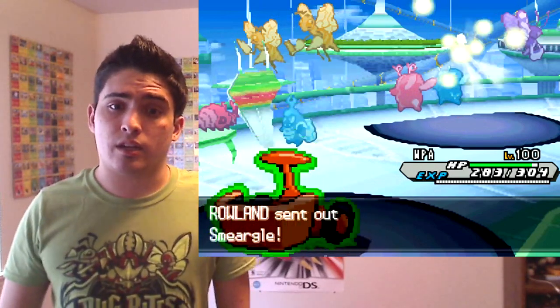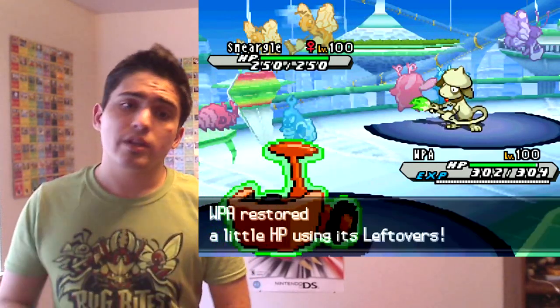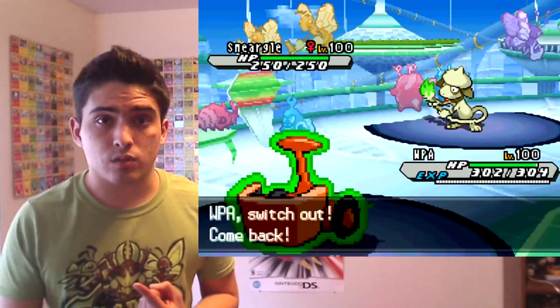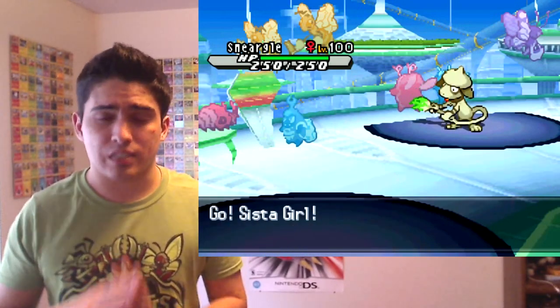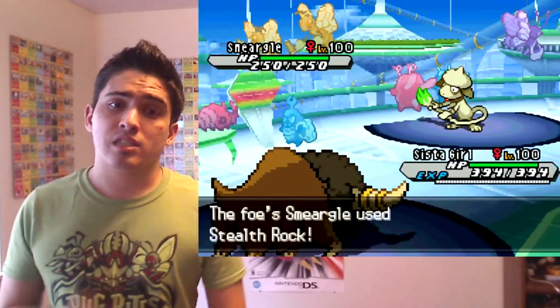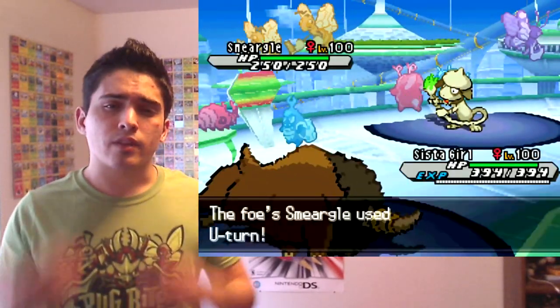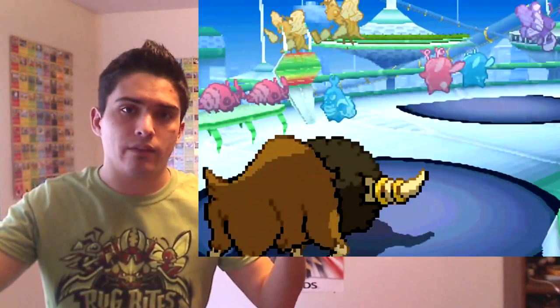I take the Volt Switch like a charm, but he goes into Smeargle. If there's anything I know Smeargle likes to do, it's Spore — which is why I have a Buffalant. Buffalant is fantastic in RU with Sap Sipper because of things like Lilligant, Tangrowth, Sceptile, and Sporing Smeargle. But he doesn't Spore — he uses Stealth Rocks.